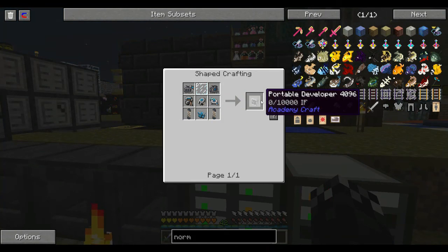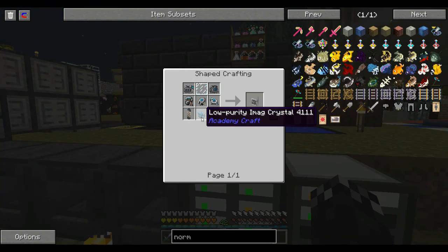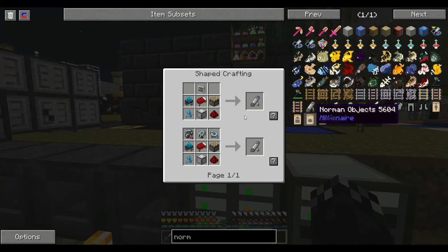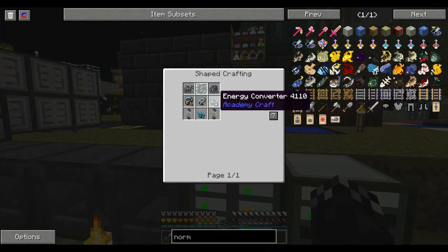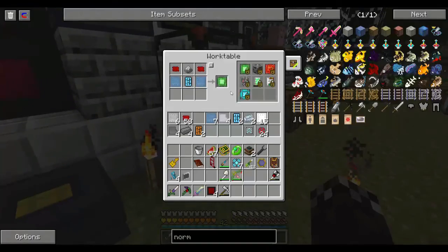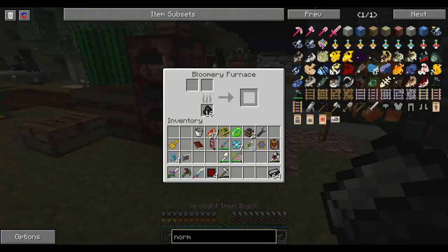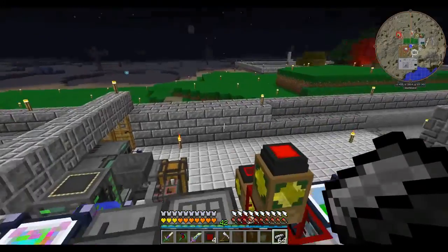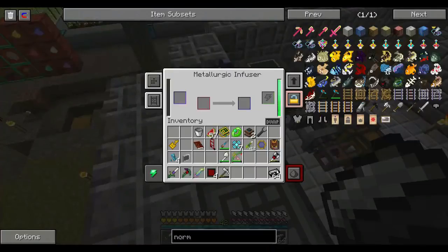Excellent, so now we need this portable developer, which is going to require tons of stuff. Let's work on that. And then one of them. What else do we need — the four sides now. Going to need some more of those circuits — so you can see how much fun this is — which needs some more of this enriched iron.